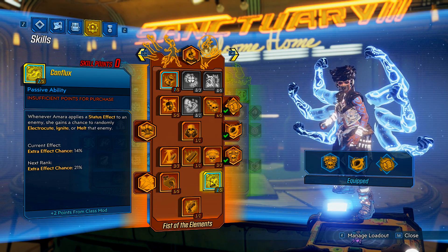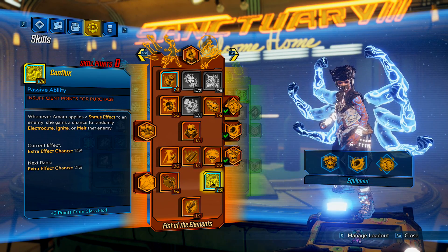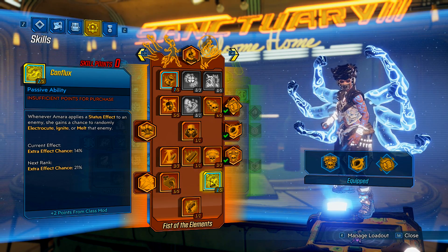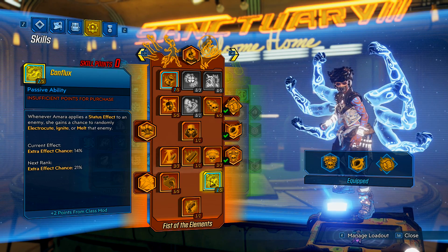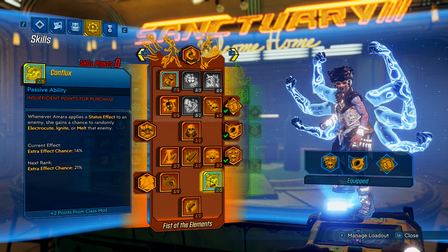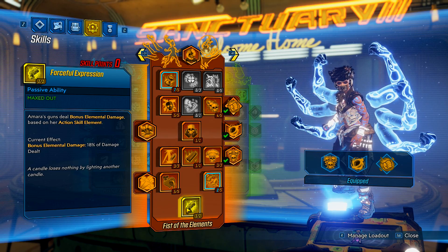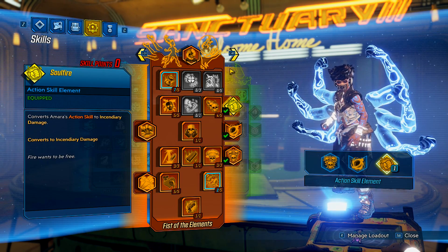I have two points in Conflux from my class mod — whenever Amara applies a status effect to an enemy she gains a chance to randomly electrocute, ignite, or melt that enemy. I haven't done a lot of testing with this one yet, so leave a comment below if it's working properly, because it could be a fantastic skill. I also put points into Forceful Expression: Amara's guns deal bonus elemental damage based on your action skill element. You can run shock or fire with that, so having free fire damage is not going to hurt whatsoever.